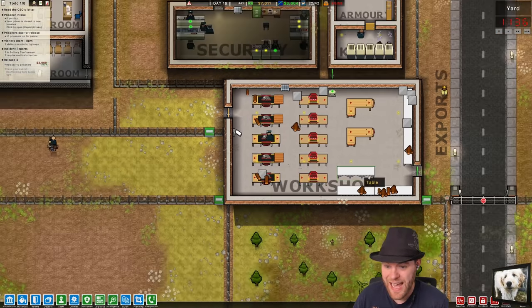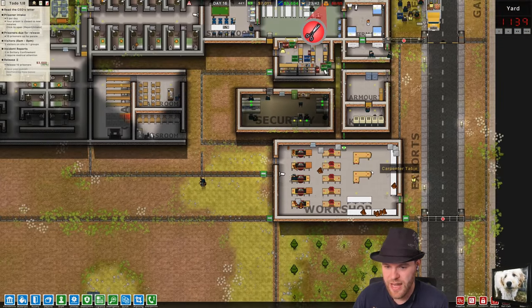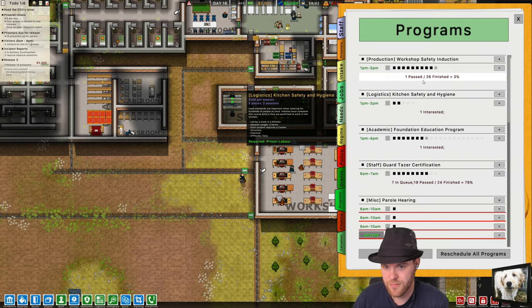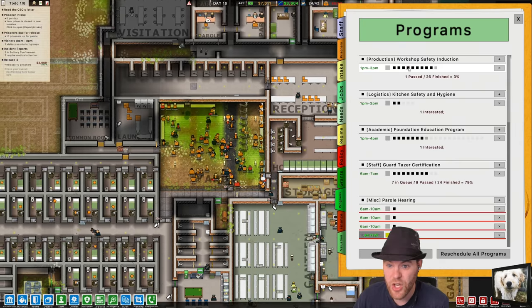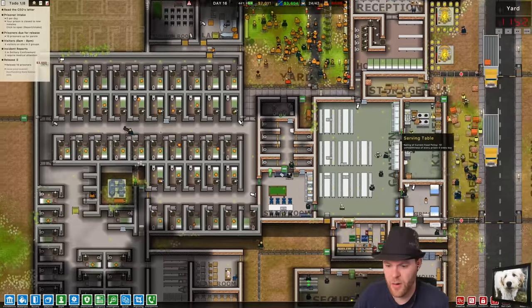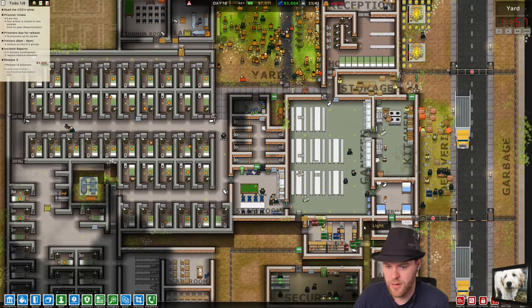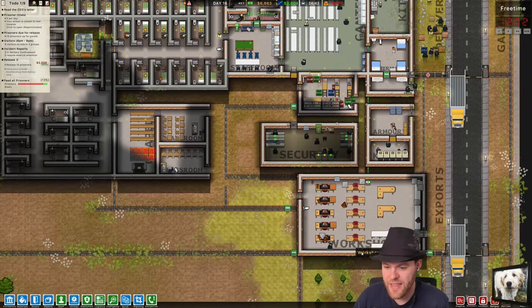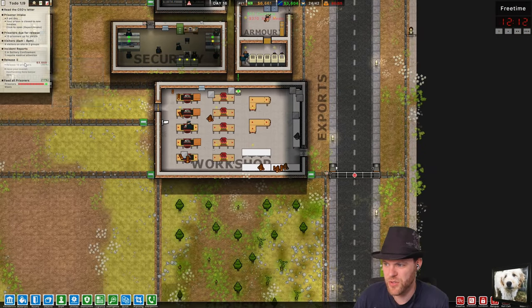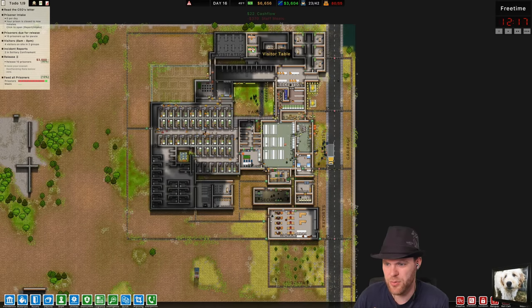Do we have any progress at all on exports and getting workshop safety going? There are quite a few people in here — the class starts at one, so that's in an hour. Can anybody learn anything? I don't know — I need to release 10 prisoners early. I still haven't gotten that many prisoner releases either.